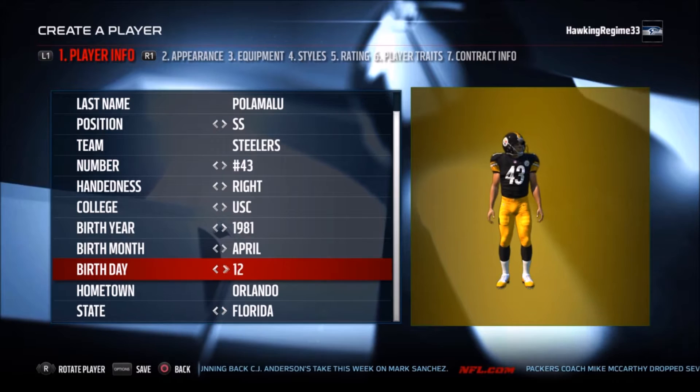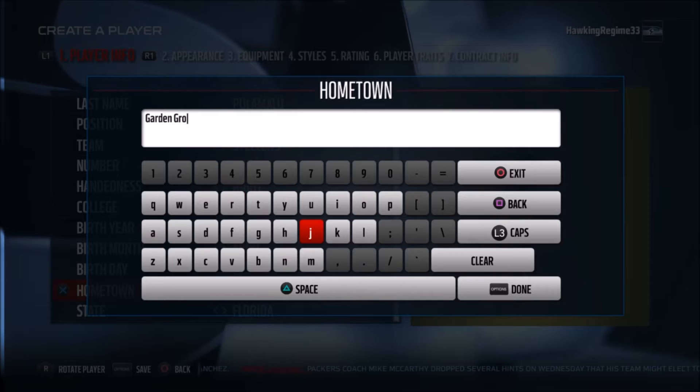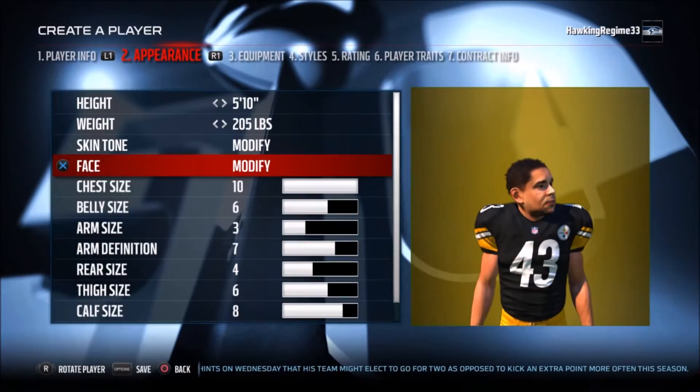He's an eight-time Pro Bowler, and he also holds the record — or is tied — for most sacks in a game by a safety with three. Some of his career stats: 32 career interceptions, 14 forced fumbles, 12 sacks, and a total of 576 tackles and 100 passes defended.